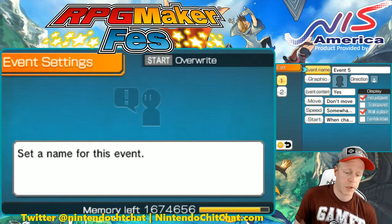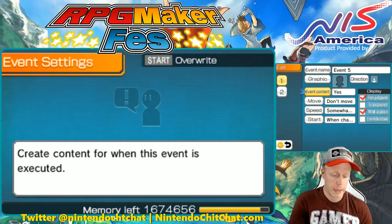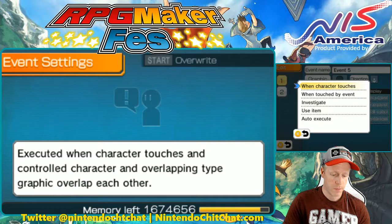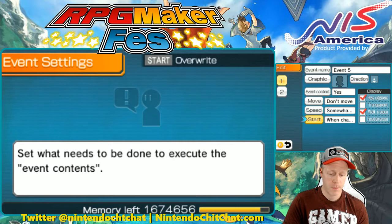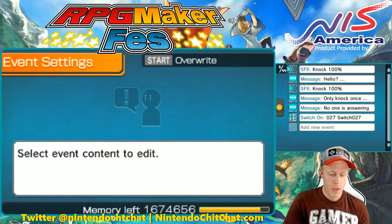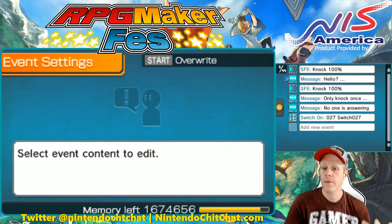So you can always change the name if you want to. The graphic is nothing. The event content I'll show you in a little bit. Movement: none. Start: when character touches. So as soon as your characters go up at the door, you'll get that sound effect and a couple messages. Let's go to the event content here for the first page. So here we have the sound effects — it's knocking. You can change the pitch on that if you like. Then I have my first message: Hello.